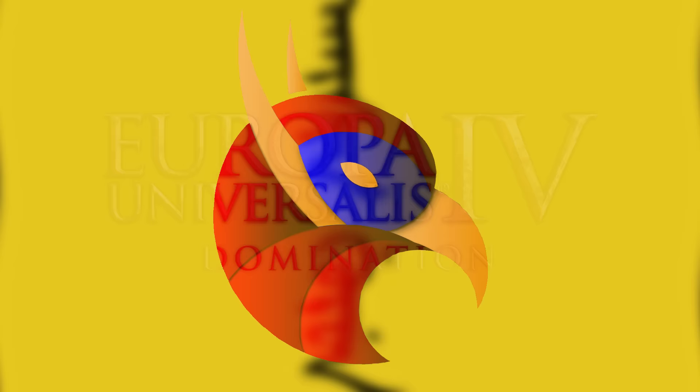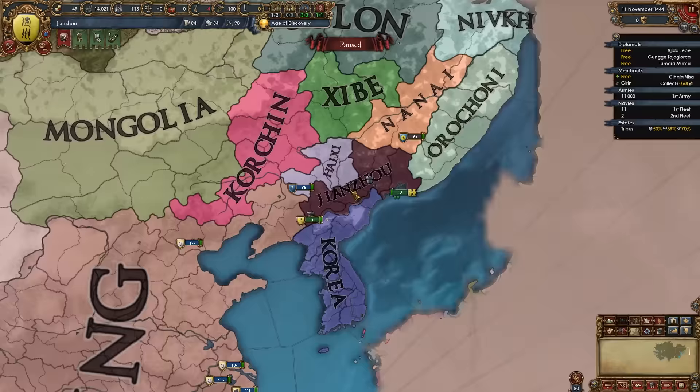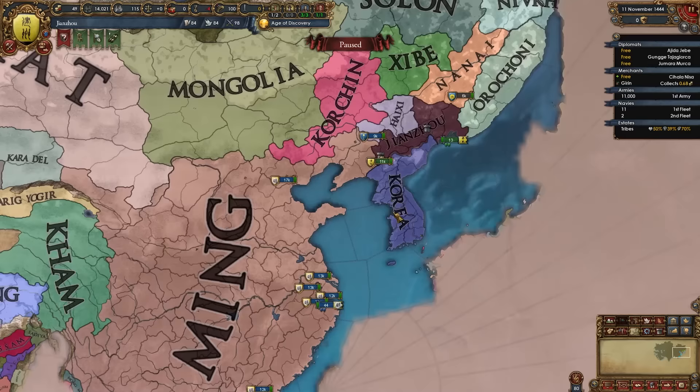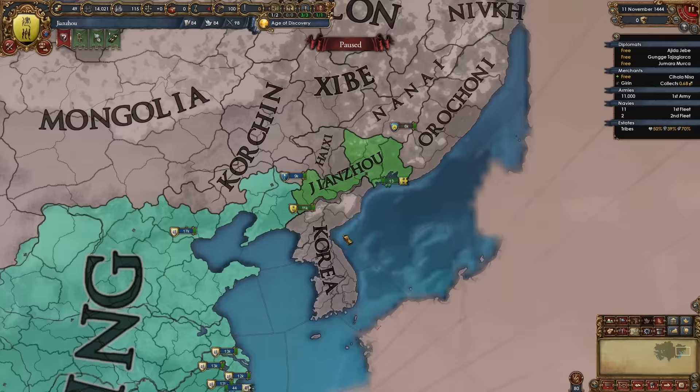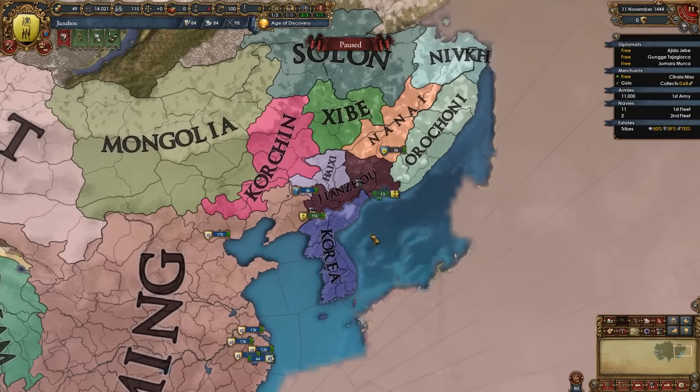Welcome to today's guide for Manchu in EU4 1.35 Domination. Jianzhou starts off as the prime candidate to form Manchu. We start in the region of Manchuria as a tributary of Ming, and Jianzhou has received quite a few changes in this latest update, mainly to the mission tree and various modifiers. The changes Ming has received also directly influence our gameplay, and the nation of Qing has received quite a few updates as well.